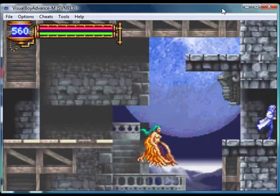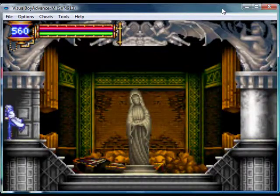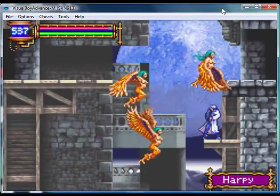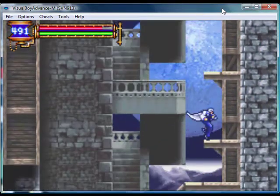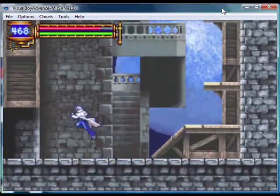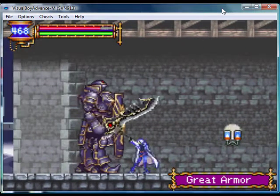The Death Soul basically does what you had to deal with in the battle — makes those things appear in the air and they hit the enemies. Okay, forget those people. Don't forget this guy though; he's right in the way.